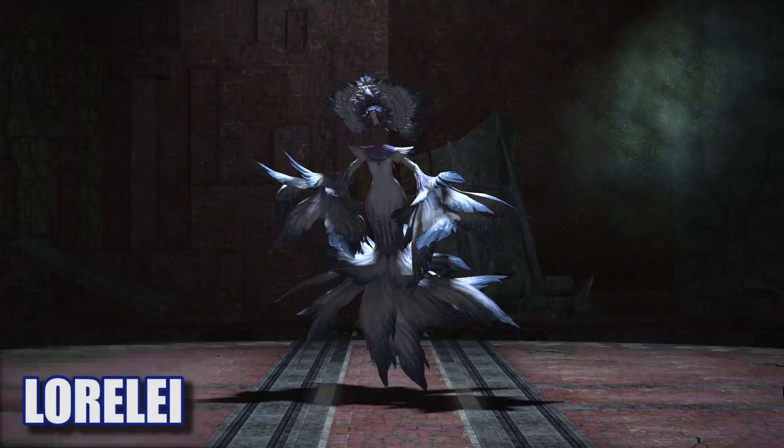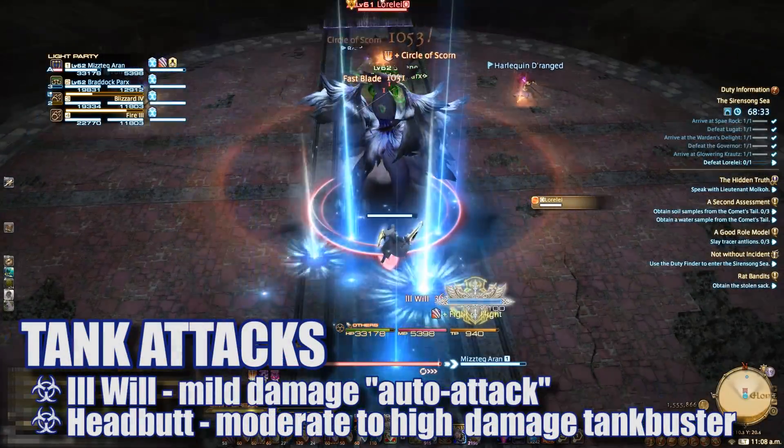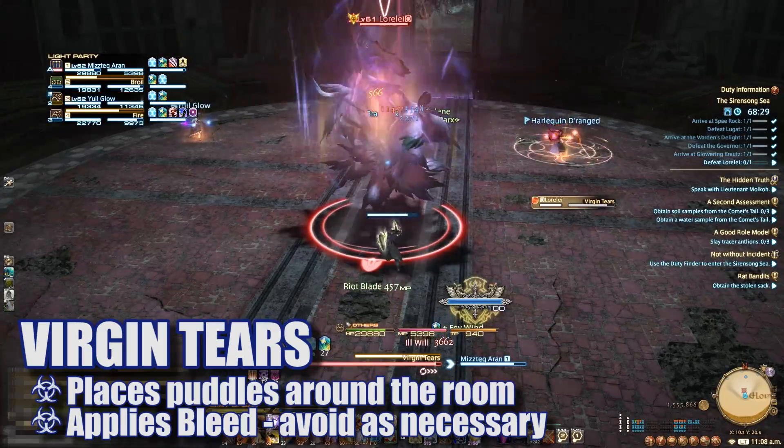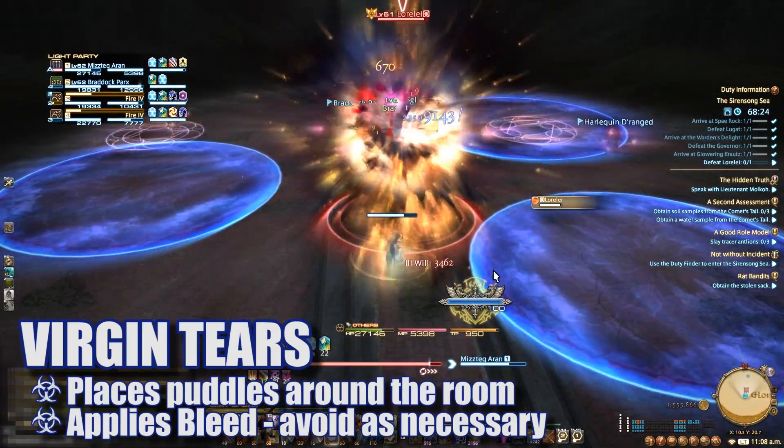The last boss is Lorelei. She can target the tank with Ill Will and Headbutt, which can hit pretty hard, so tanks and healers be ready. She'll cast the aptly named Virgin Tears, placing down large AoE circles around the room that apply a bleed debuff and do high damage to any player standing in them.